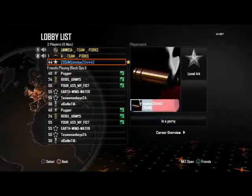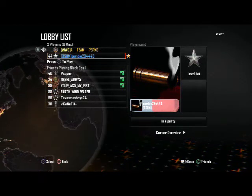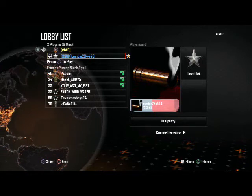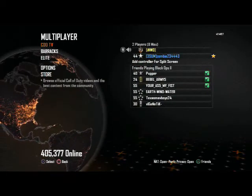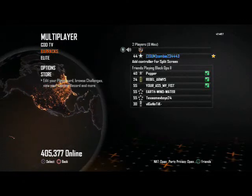Now once you're in a lobby with your friend, with your second remote, click circle. And that's how it works. Then you just turn off your second controller and it looks like this. You can also take off your clan tag, and you have no name. And that's what it looks like.